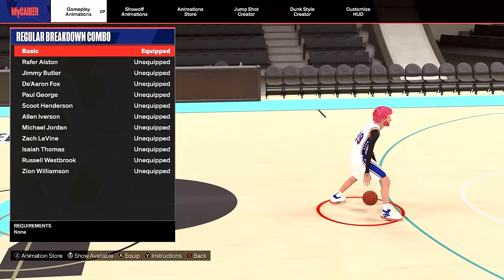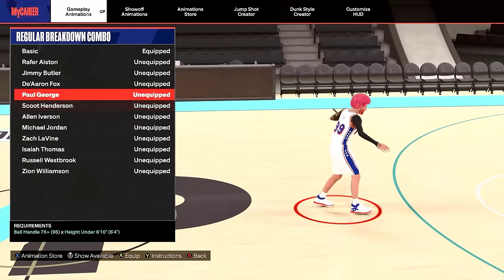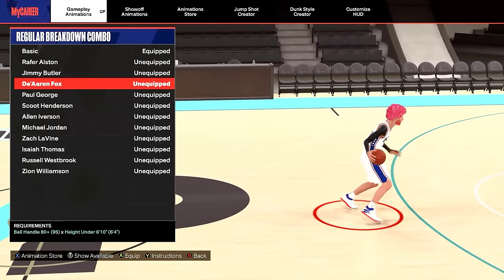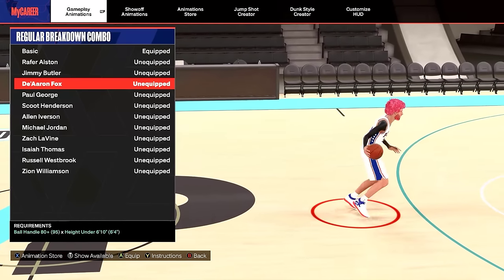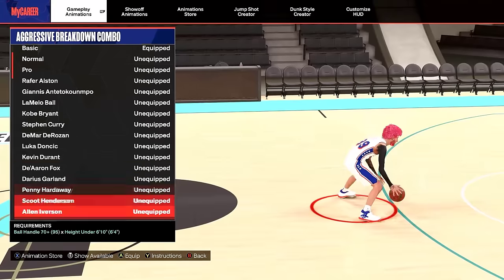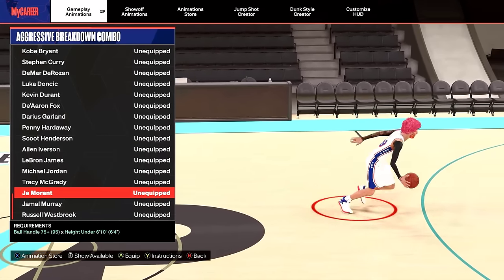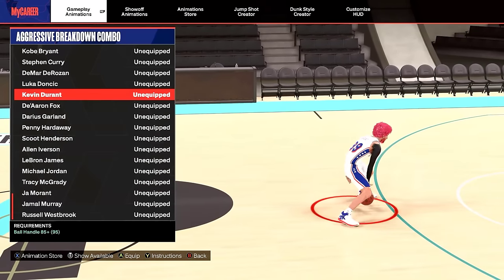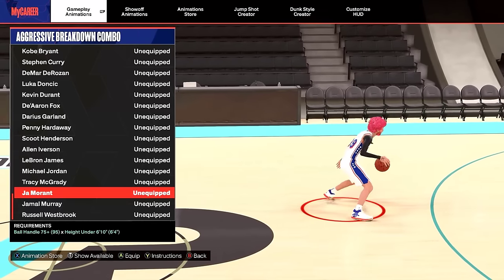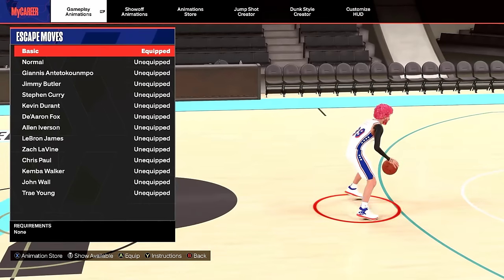For your regular breakdown combo, I'm going to be honest — I don't know one top player that uses this move. I have De'Aaron Fox on mine. It's right stick up without the right trigger. For the aggressive breakdown combo, the best one is Ja Morant, but not a lot of top players use it either. You hold the right trigger and flick your right stick up — Ja Morant is the best one.